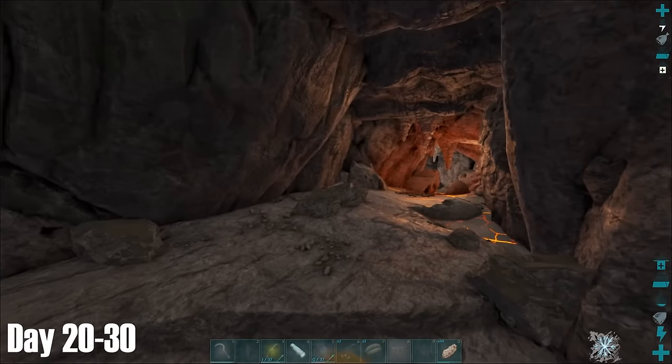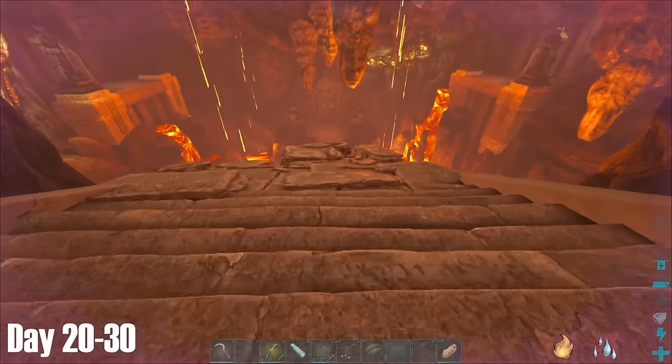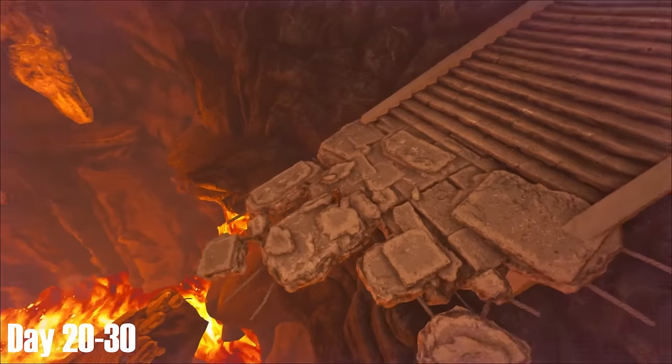On day 20, I continued to explore the caves of Fjordor. I first came across this lava cave, which also like most of the caves on this map wasn't flyer friendly. After making it down to the bottom, I couldn't particularly see what the cave had to offer. I think it has some loot crates in it, but I'm not sure if there are any artifacts in here.